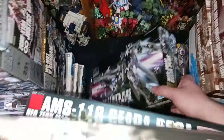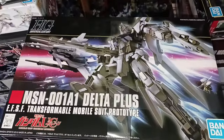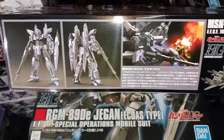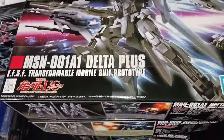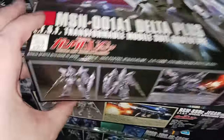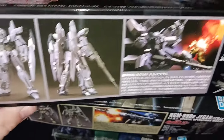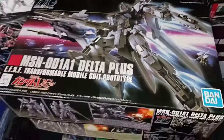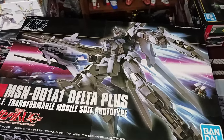Another Unicorn kit to expand my Unicorn collection — somehow I didn't have the Delta Plus yet. The Delta Plus is cool because it's like the Hyaku Shiki but gray instead of gold. I think the colors are neat, but the gray, blue, and white is kind of bland and drab. It's not one that really gets me too crazy. I feel like if it were a little brighter or had less gray I would like it a little bit more.